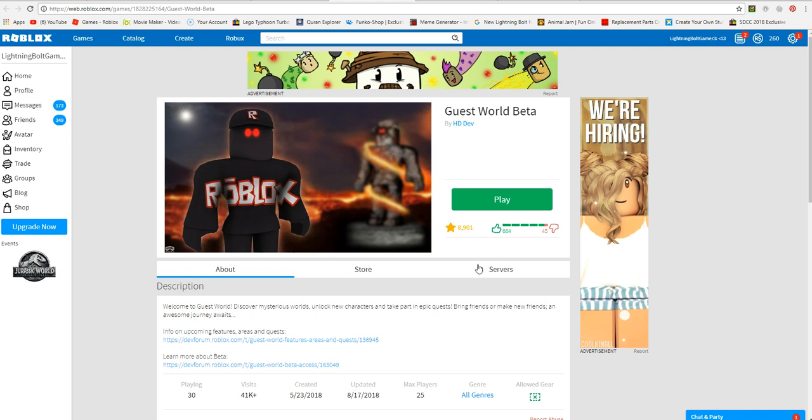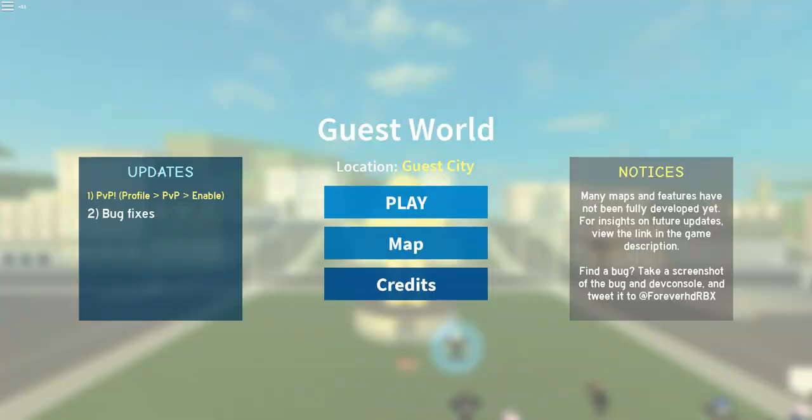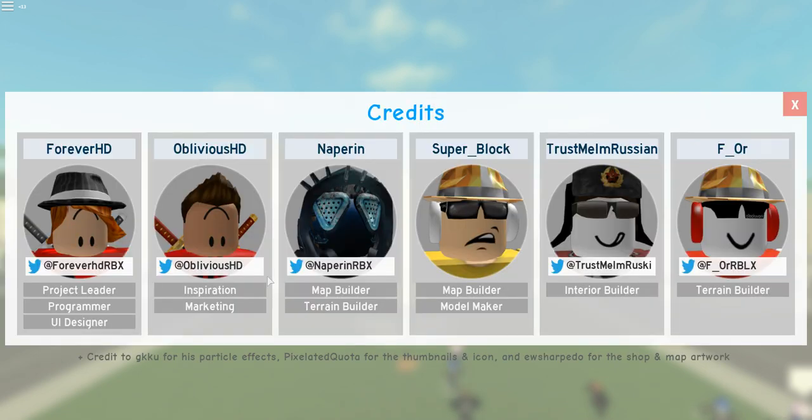Now I'm going to show you how to get Forever HD. All I do is join in. I don't think it gives you a badge reward, but the first thing is you cannot move off to the game. It says your Guest World, Location: Guest City. You cannot move. And the first thing I have to do is click on Credits.